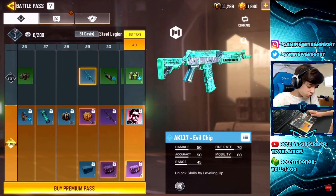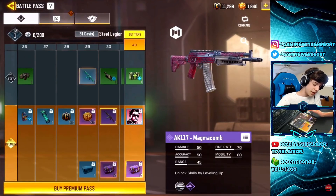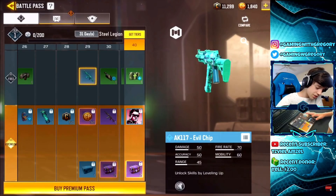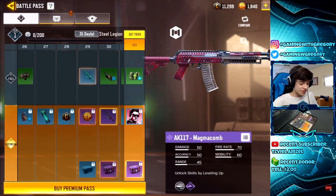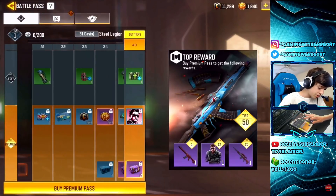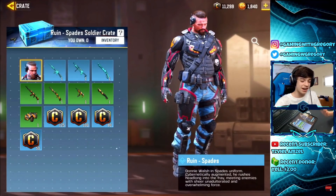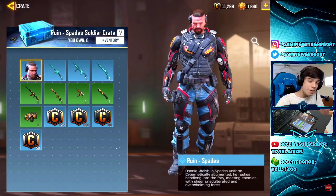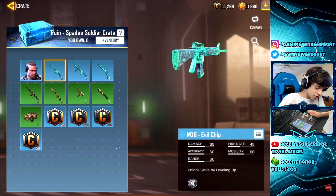There's an AK-117 skin, which is obviously very meta right now, so it's good to see some cool skins for it. There's another AK skin that is actually animated — the AK-117 Magma Camo — I'm definitely going to have to check that out. Also, I see some familiar crates, and — is that Ruined? I have this character in the green camouflage skin. They brought him back but now he's in the Spades outfit.